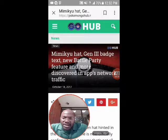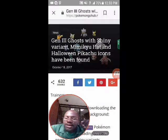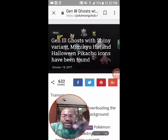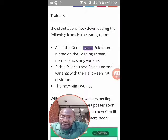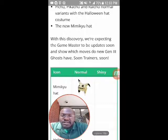Here's where it starts to get really good. It says: 'Gen 3 ghosts with shiny variants, Mimikyu hat and Halloween Pikachu icons have been found,' which means we'll be getting shiny ghost type Pokemon. Trainers, the client app is now downloading the following icons in the background: all of the gen 3 ghost Pokemon hinted on the loading screen - normal and shiny variants - Pichu, Pikachu, and Raichu normal variants with the Halloween hat costume, and the new Mimikyu hat.